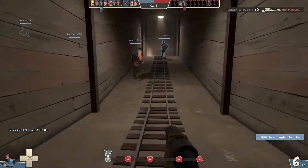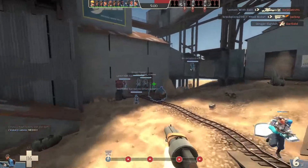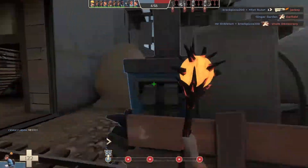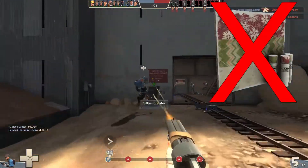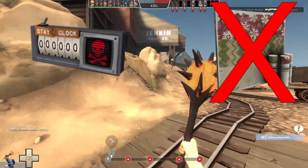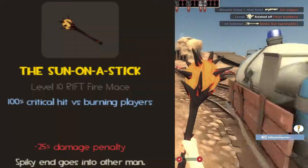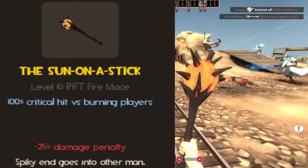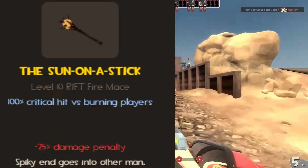Sadly for traders, this item is unavailable in strange quality at the time of making this video. It's also one of the few weapons in the game that cannot be created through war paints whatsoever, so don't get any ideas of building a civilian stat clock or getting strange that way. As for its stats, you have guaranteed crits against burning players, but 25% less base damage — and with stats like that, it quickly became one of the worst weapons in the scout's arsenal.